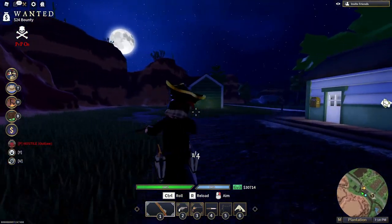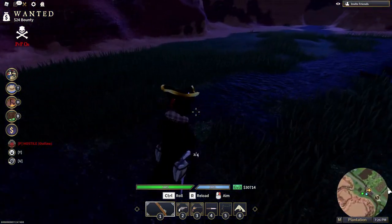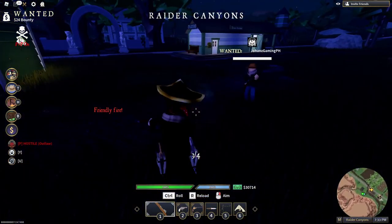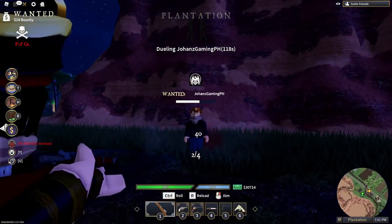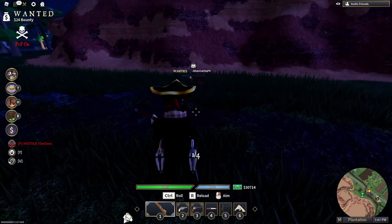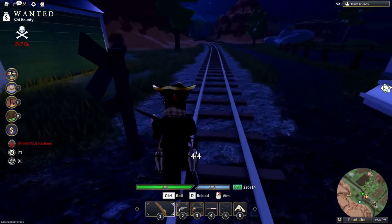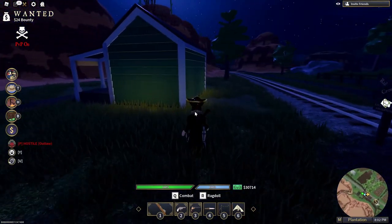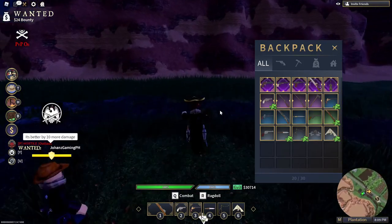Next we have the godly Links. Most skilled or experienced players use this. The Links is more powerful than the Winchester — it deals 40 damage on the body and 80 on the head. Reload speed is 2.9 seconds, so it's a pretty decent weapon. Those are the weapons you should get when you're ready for mid game.